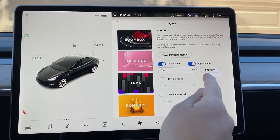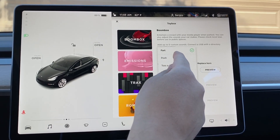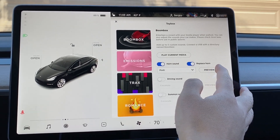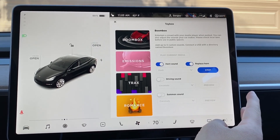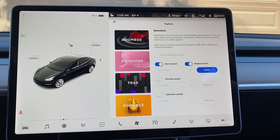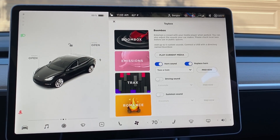Our neighbors are going to hate us in a little bit here. Let's see what other sounds they have. We have Posh — I don't know what these are, let's go through them together. Sounds like almost like a little Stewie Griffin type of voice there. Let's try Toss a Coin. I don't know what that is — it must be a song.